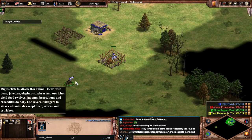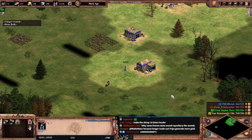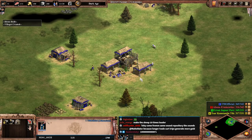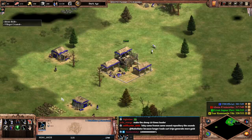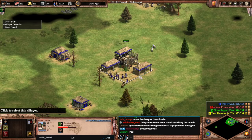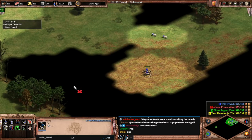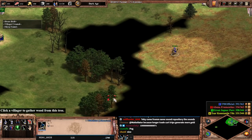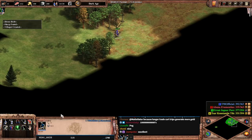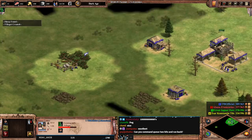Apparently with command queue — you see that? She's going right over to the boar after the house. I command queued that, which is new. That's probably my favorite thing within DE2. I don't think it's going to take very long for people to get really used to that. You could do command after command after command.